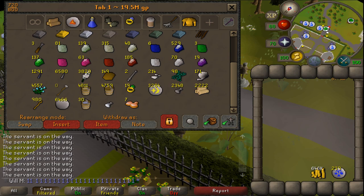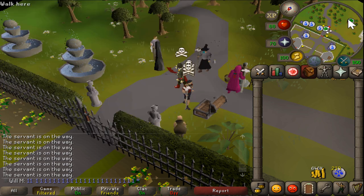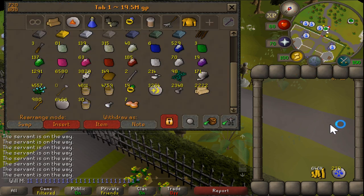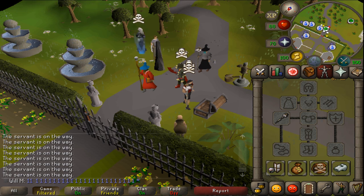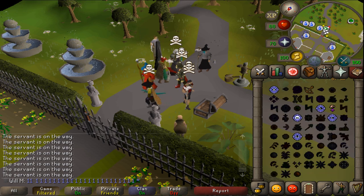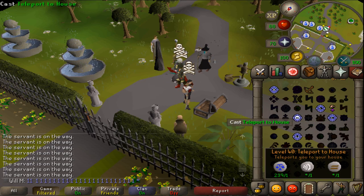Another Iron Man video here, this one is going to be on making teak planks with your butler. Basically all you need is either an air staff or a dust battle staff and earth runes so you can teleport to your house and Camelot without any issue.